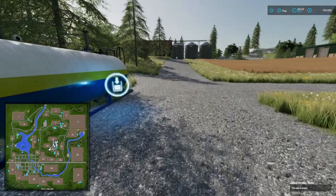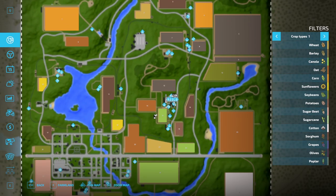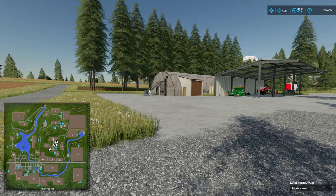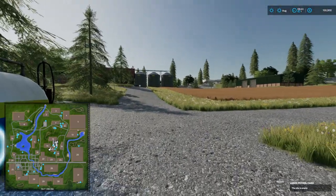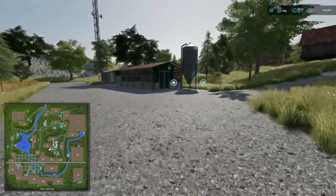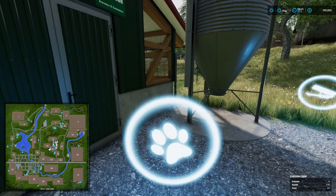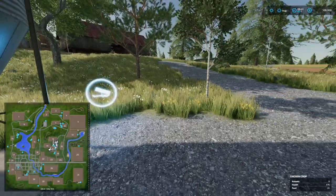There's a fuel refill point, and — oh wow — there's earth fruit storage here. So we have our silo, and the earth fruit storage probably takes beets, potatoes, something like that. Around to the side we have chickens — it can take 360 chickens. We had chickens here before, with the standard food and purchase trigger there, and egg spawn.